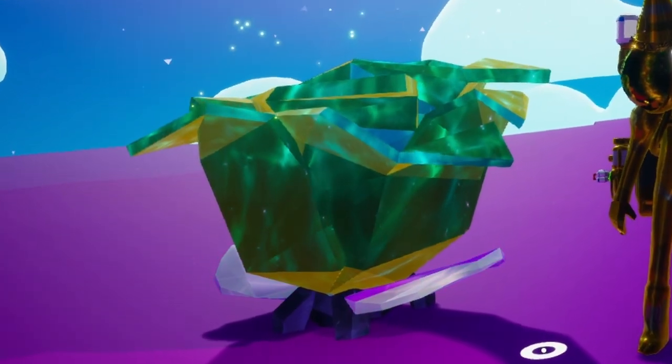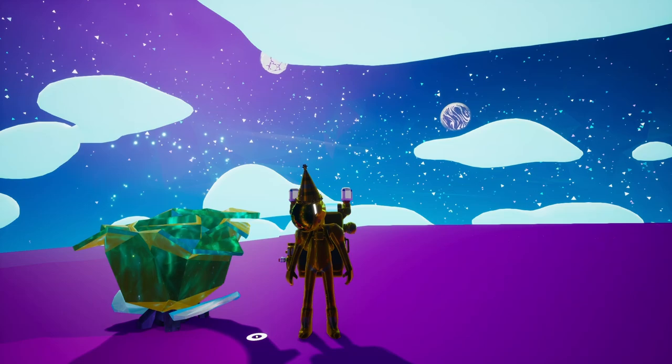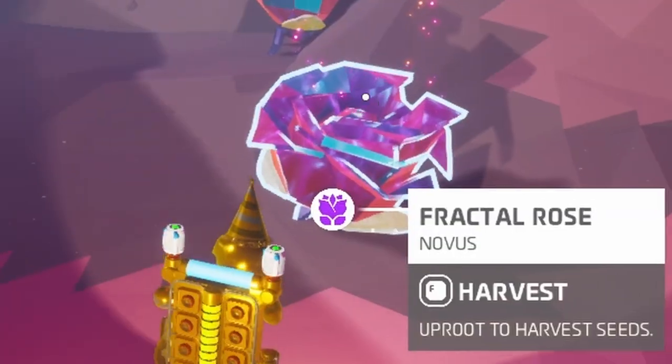But what actually is the fractal rose? Well, it is a plant that allows us to get bytes fully automatically. But how do we get this thing to begin with? Well, there are actually two different ways we can obtain this plant. The easier of the two methods is to come to Novus, which is the only planet to my knowledge that it actually spawns on, and actually collect the plant itself.